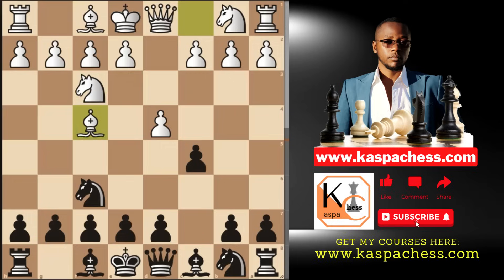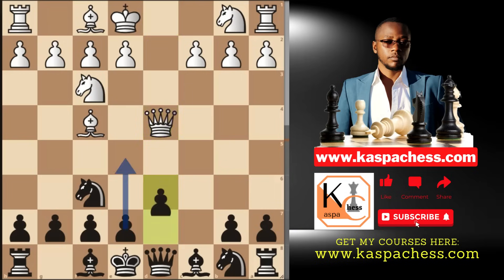After bishop f4 by white and then you take, what if white doesn't take with his knight but instead goes queen takes d4? Against this, the plan is very simple: you simply go pawn to d6, intending to go e5 next.